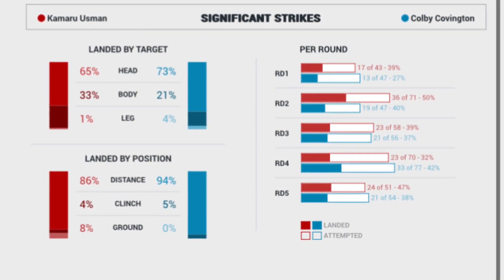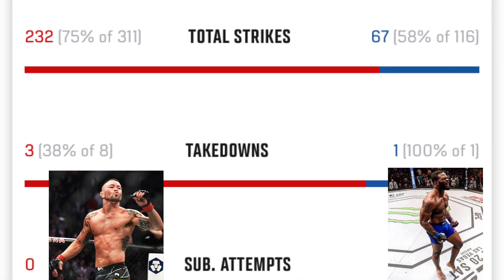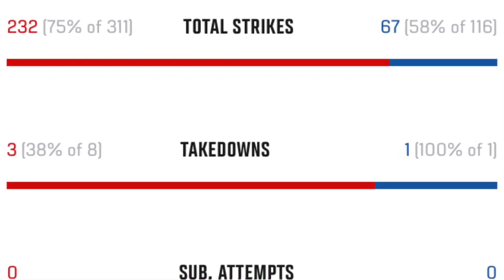He does not get tired ever, even if he's in big danger. These are stats from the Woodley fight, where Colby landed over 200 punches and attempted multiple takedowns in the fight.